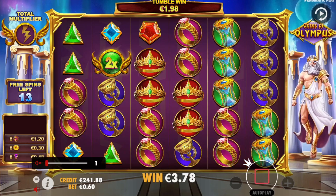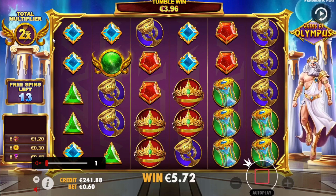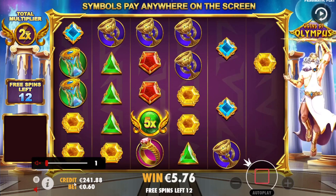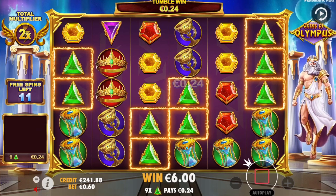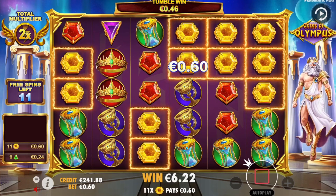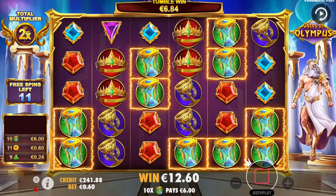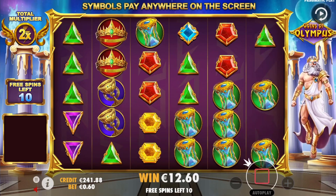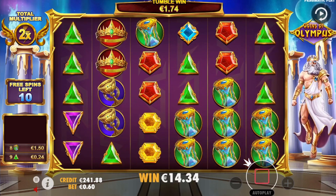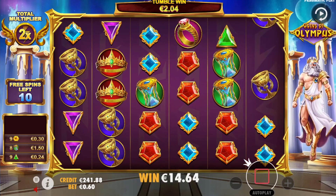Give us some multi — nice, give us the hourglass. We didn't get the hourglass but we have a 2x multi. Greens connect and yellows connect — give us the hourglass now, nice. Oh my god, that's 6 euros! Give us a multi now. That was a huge tumble but we didn't get a multi — that sucks.